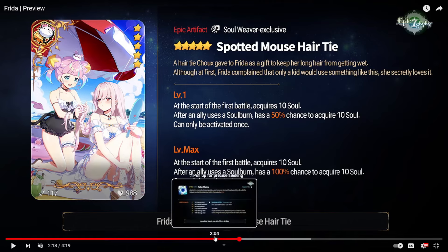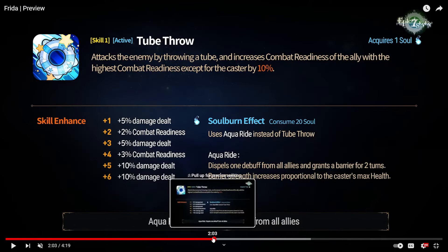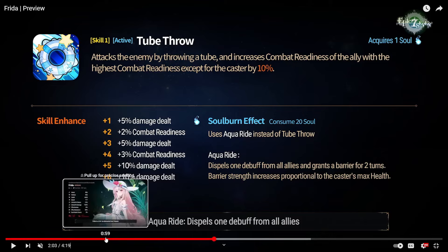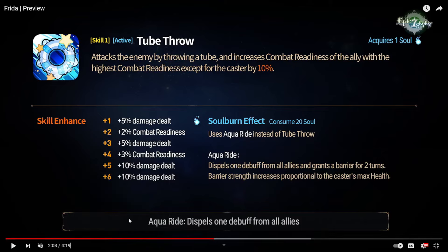I think she's going to be a very strong unit. On paper she looks pretty crazy and I'm pretty excited for her. Let me know in the comments what you guys think about her. I think she'll be a very fun unit and I like her design, so I'll definitely be pulling for her. If you're wondering whether to pull for Festiveta or her, this unit is just way better than Festiveta. Thanks for watching and I'll see you guys next time.